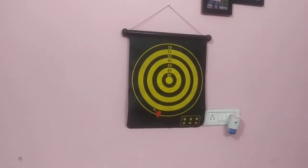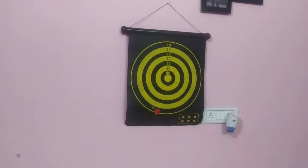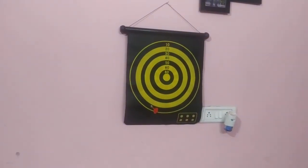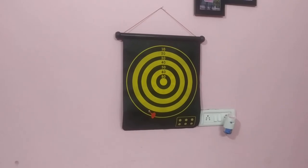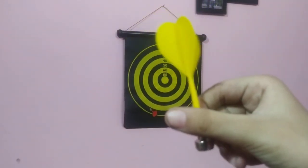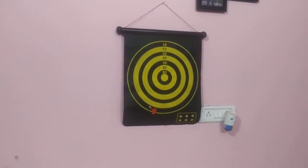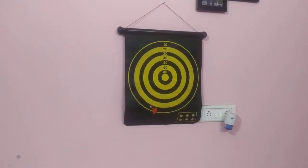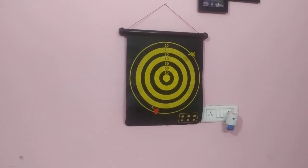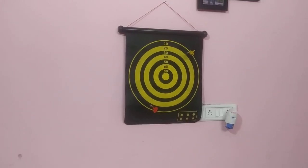Now let's start with the yellow darts — one, two yellow darts. Aim better. Let me try getting one hundred. Aim better, let's do it. Let's start from the yellow. Wow, ten more points, which makes twenty points. Great.